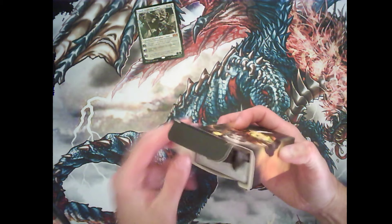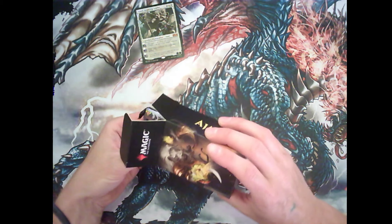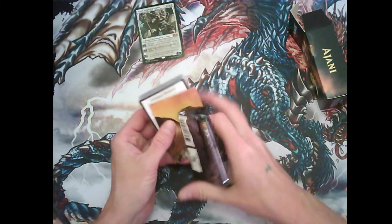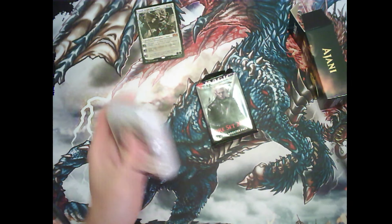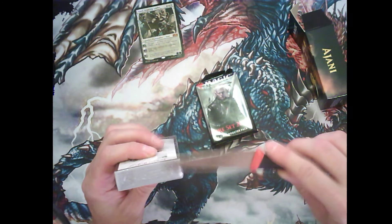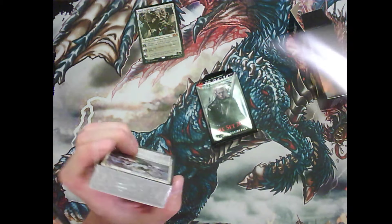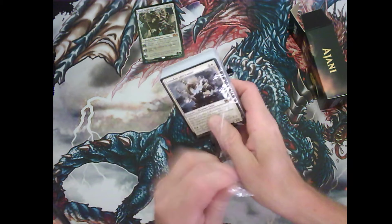Nice box. This is actually nice — you have some additional boxes to store your cards in. Ajani booster. Guide. And this time I'll try the knife.